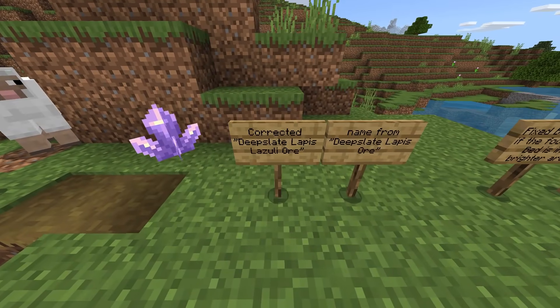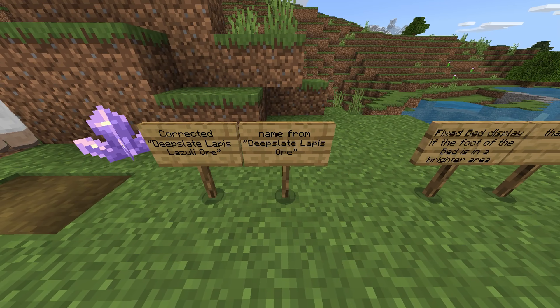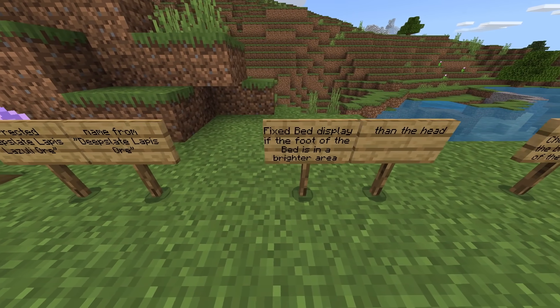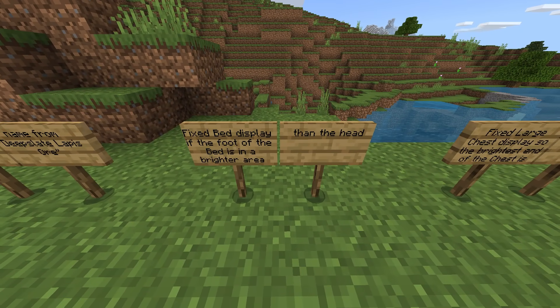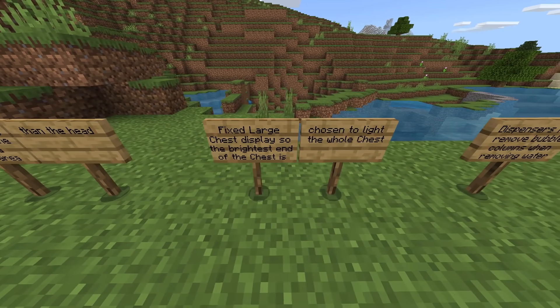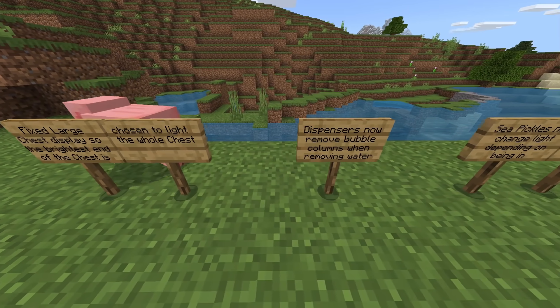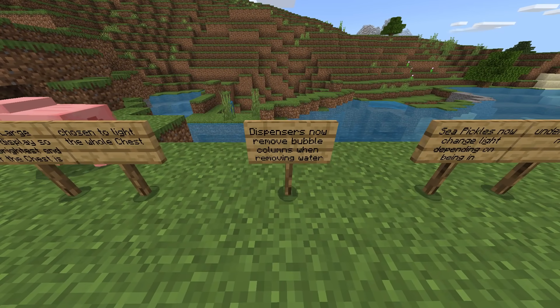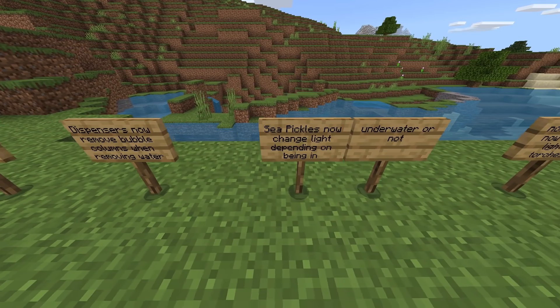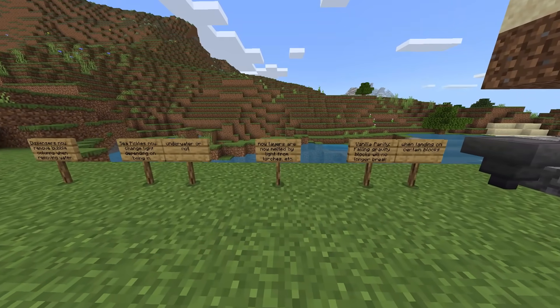Corrected deepslate lapis lazuli ore name. Fixed bed display if the foot of the bed is in a brighter area than the head. Fixed larger chest display so the brightness of the chest is chosen to light the whole chest. Dispensers now remove bubble columns when removing water.